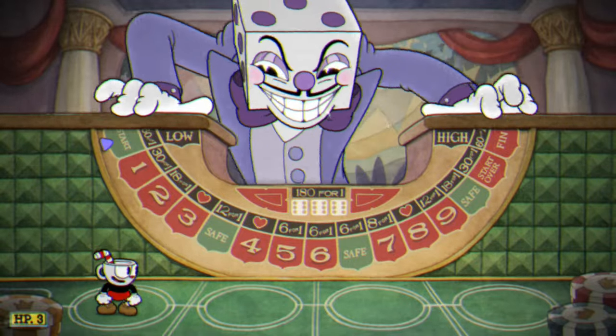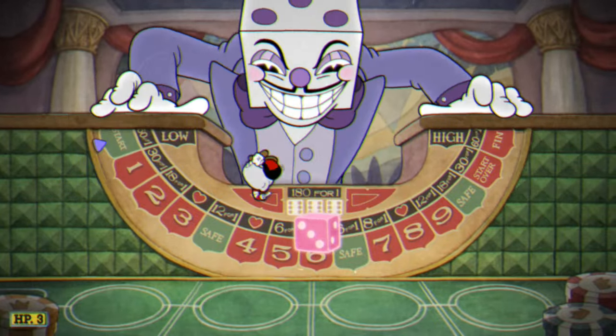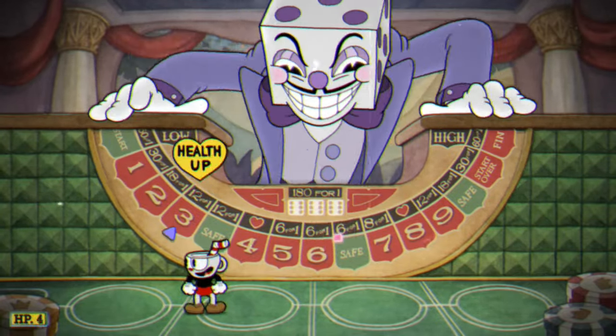Now you have an ideal path — navigate between the safe zones and the hearts. I find the best way to time the dice is to start my jump two numbers before the number I want, but obviously just do what you're comfortable with.